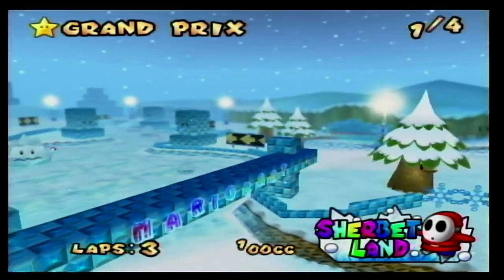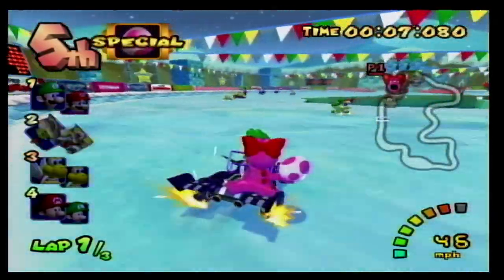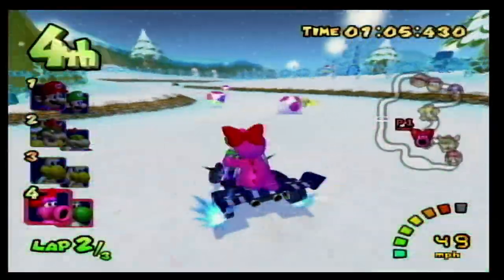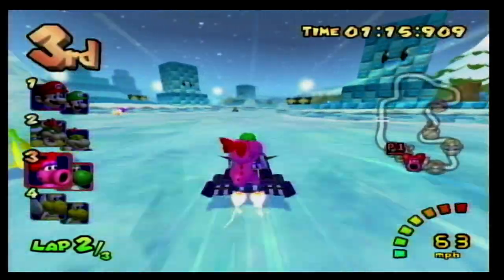At number 9 we have Sherbet Land, a really fun winter themed track. Part of this course takes place over an ice skating rink and you have to dodge Shy Guys ice skating. You proceed to go into a cave and later through a snowy forest. You also have to dodge these ice things with faces or they freeze you.